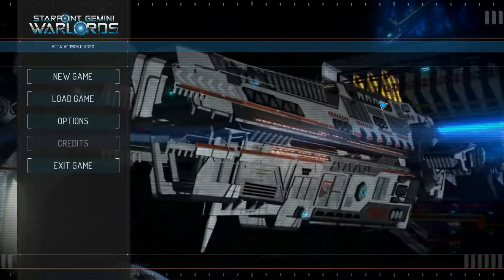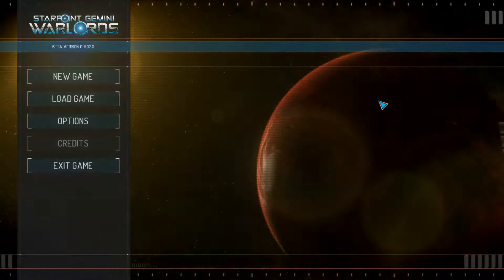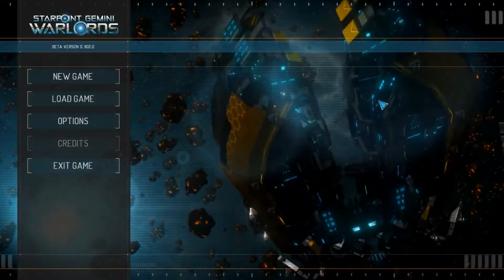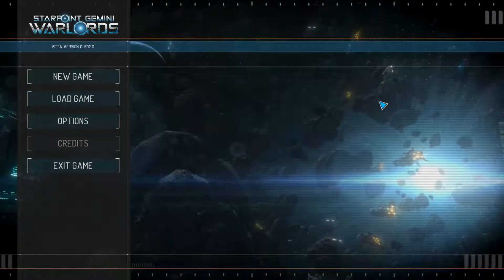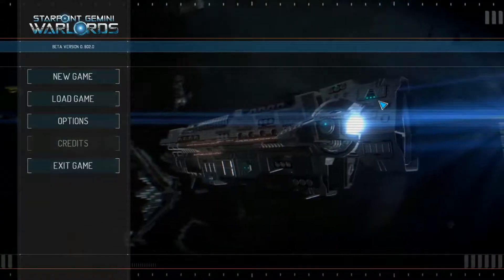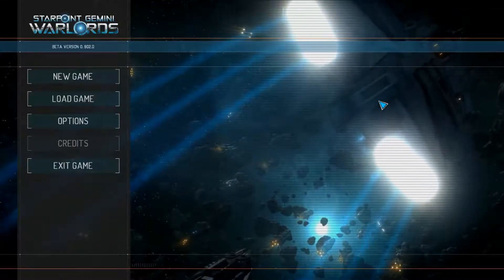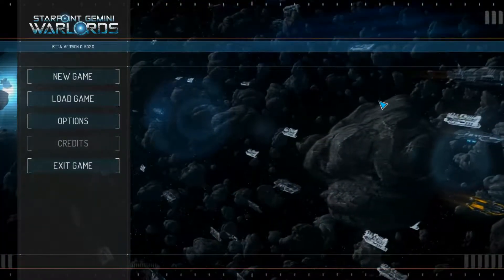The game's focus is on spaceship simulation in the vein of Starfleet Command type games, but unlike Starfleet Command where you had a battle mode and a strategic map mode, here the map mode is more of an optional thing — you can navigate quite freely with your ship. The game evolved from Starpoint Gemini 1 and 2, with old mechanics refined and new ones added such as territory control, research, planetary invasion, and station conquest.